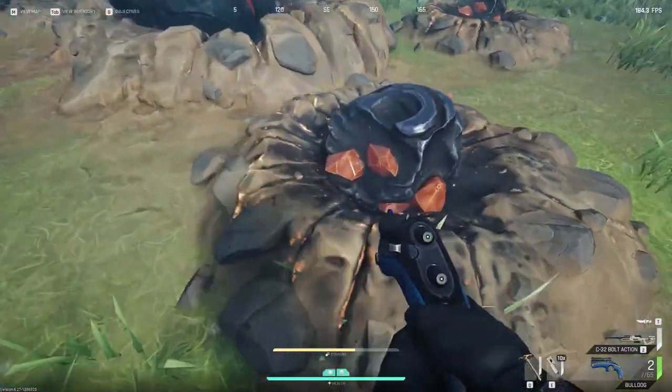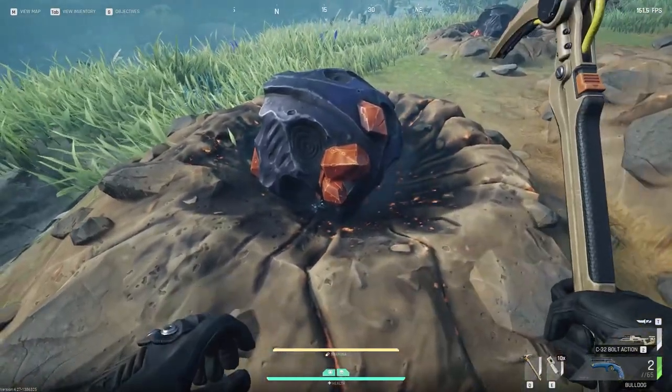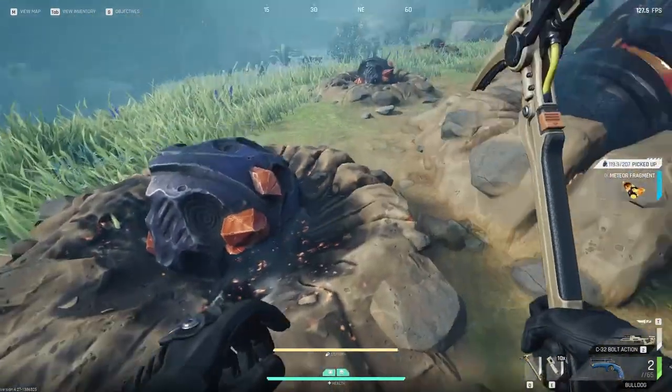Tip two has to do with media fragments. You can one-tap any media fragment as long as you hit the long point. Each media fragment has a short point and a long point. As long as you look down slightly and hit the very edge of the media fragment, you will want it to happen.